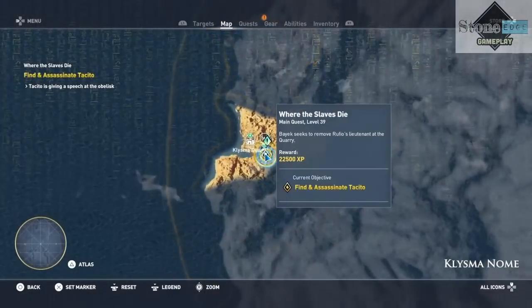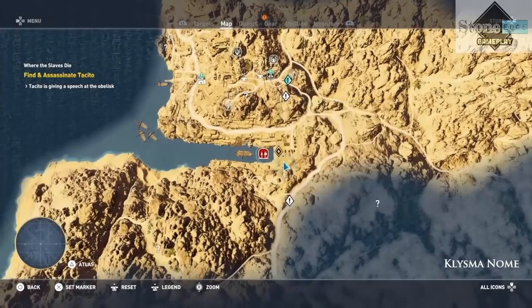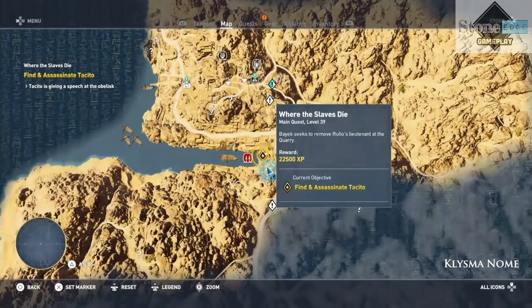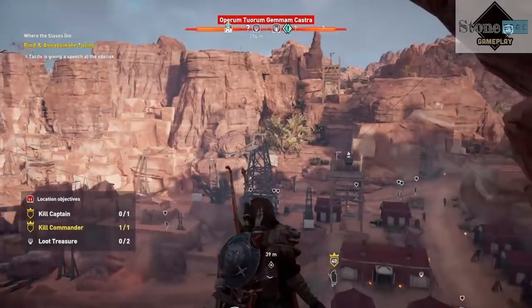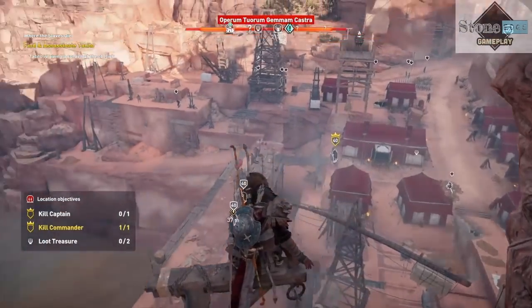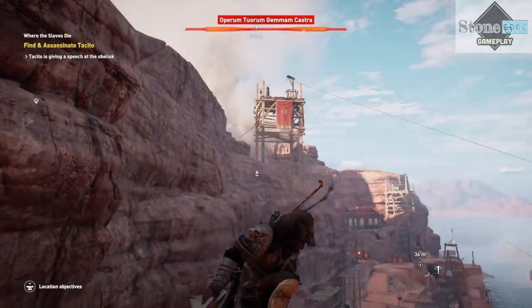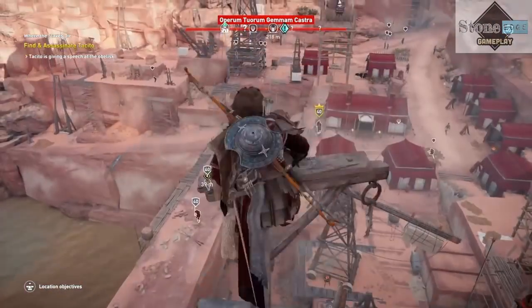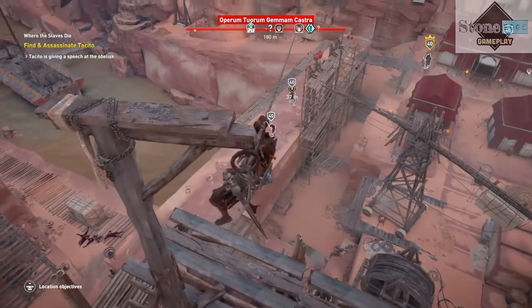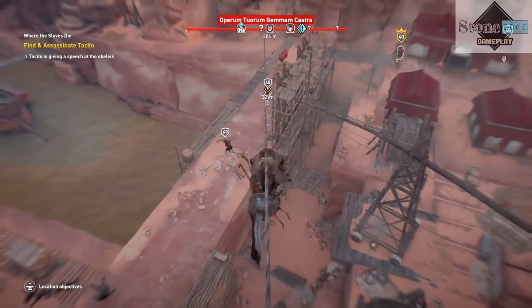And in the same area, we are going to try to go for the Zip It Off trophy. There are zip lines all throughout this area in the quarry. Plenty of dudes to kill too. What you can do is slide on down, then look overhead and mash that Triangle button.